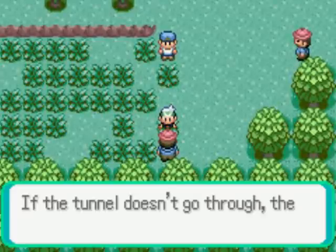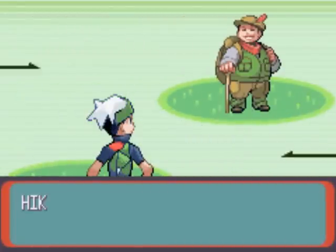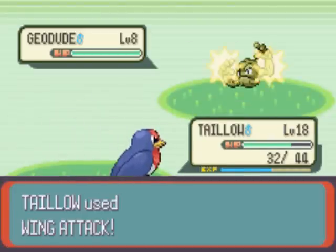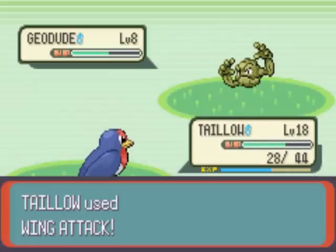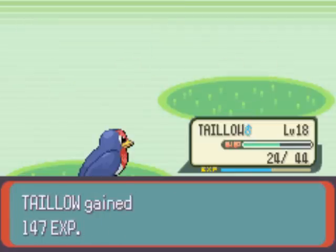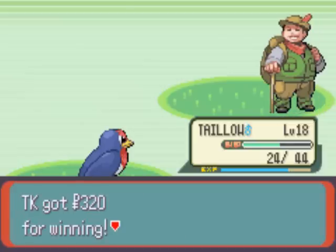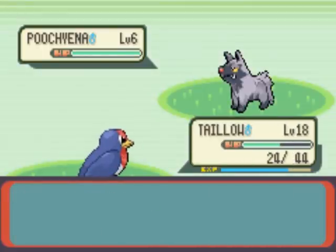We didn't battle the hiker in the tunnel yet. Hiker Clark — oh god, Geodude. Luckily Taylo is so high level I could probably take it out in two Wing Attacks. Geodude uses Tackle — I could take a ton more of those. Geodude doesn't have a rock attack at this stage so I'm not worried. Quick Attack to finish the Geodude off. Taylo owns the rock type. Hiker Clark defeated. Wild Poochyena appeared — run away, I don't want anything to do with this. I want to get back to the Devon Corporation.